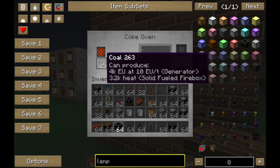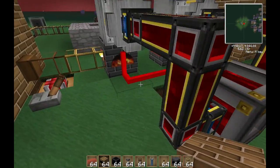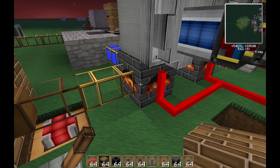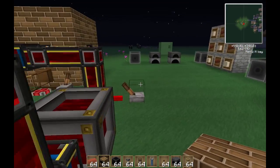Here you can see that coal produces 4k EU a tick. We're going to add 10 EU a tick and 3.2k heat in a solid fuel furnace. But if we go over to here, which has got some Coke coal in it, you can see it produces 6.4k heat, which is significantly better.